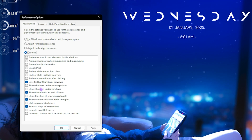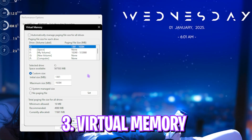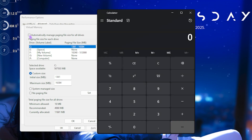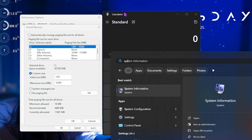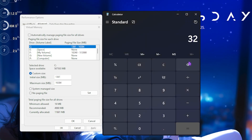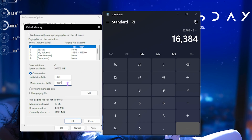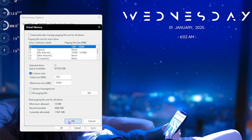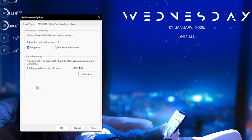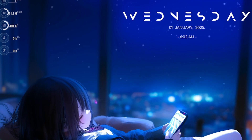Head to the Advanced tab. Under Processor Scheduling, set it to Programs. For Virtual Memory, click Change, deselect 'Automatically manage paging file size.' Open your calculator and check System Information for your installed physical RAM — mine is 32 GB. Multiply that by 1024 to get megabytes, then divide by 2, and paste that value into the Maximum Size field. Click Set, then OK. Once your physical RAM is fully used, Windows will use your storage drive as virtual memory to improve performance.